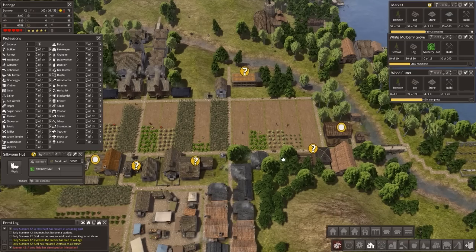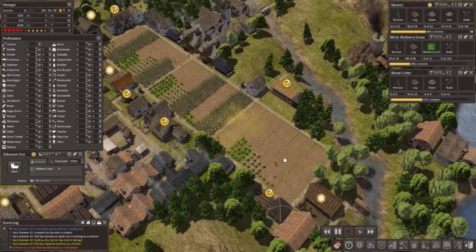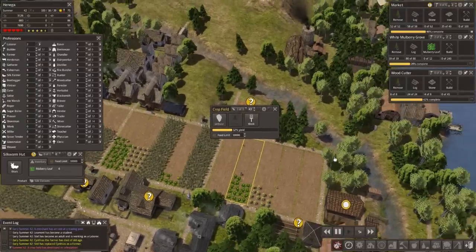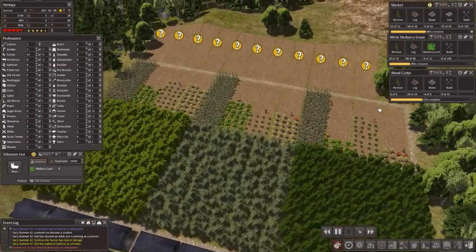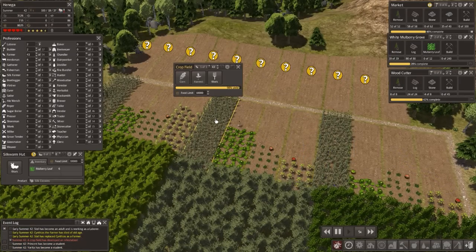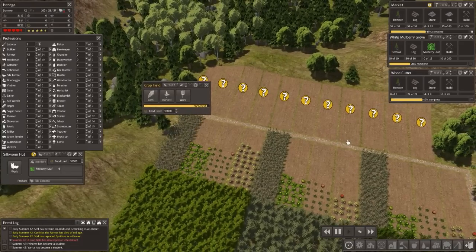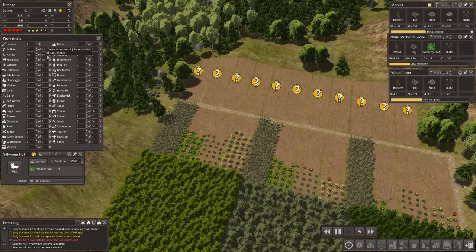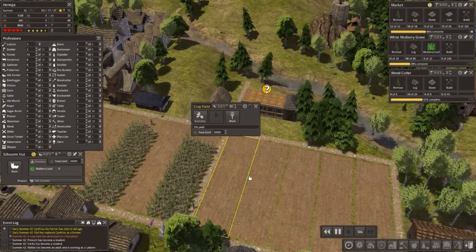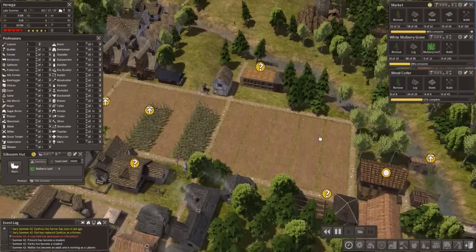Crop field has an infestation - where? There's normally not much we can do about that. This one here - radishes, and next to it is corn, next to it is lettuce. Oh it's gone already - that's good. Corn, tomatoes, lettuce, radish, radish, lettuce, tomatoes, corn - that worked out well. So we need a whole load more farmers - another eleven. We have an infestation: you don't want it to spread, you don't want the same crops next to it. I'm pretty sure it will still work okay after an infestation.